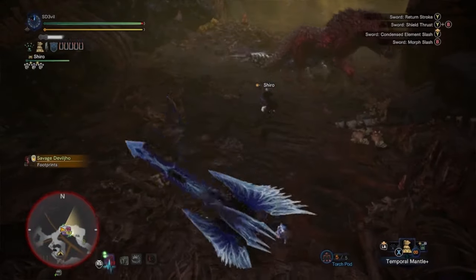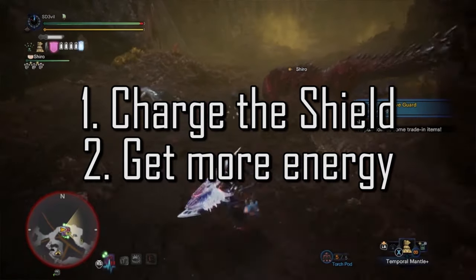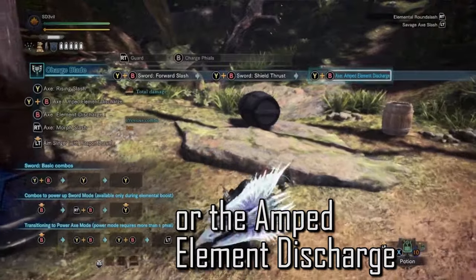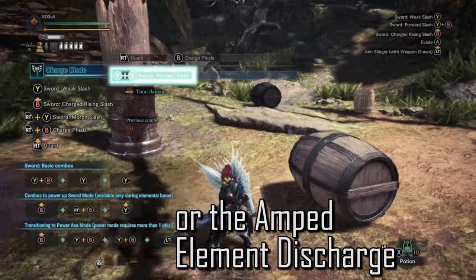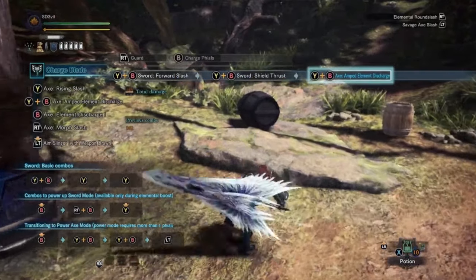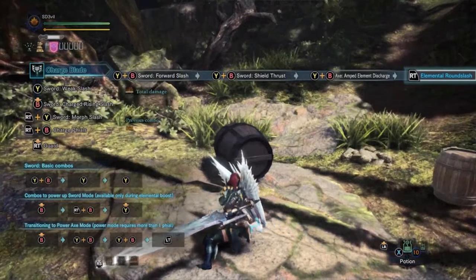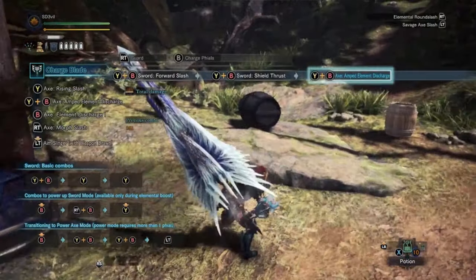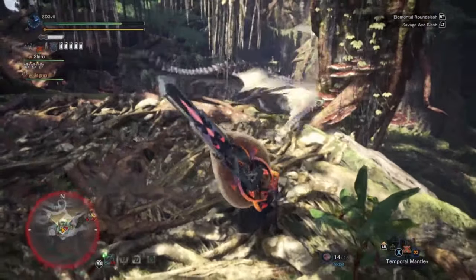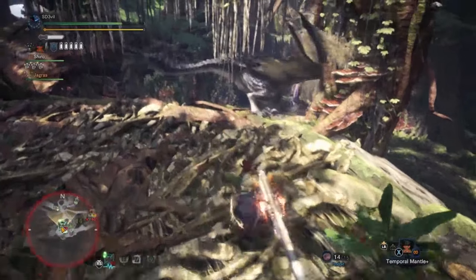Now that I've stored that energy into my phials, there are only two options left: I either charge up my shield or I get more energy. To charge up the shield, you need to perform the Super Amped Elemental Discharge and then press R2 or RT to charge the shield. There are multiple ways of doing this. I mostly spam Triangle+Circle or Y+B to get to the Super Amped Elemental Discharge to charge the shield. Another way is to go to axe mode, then press Triangle+Circle or Y+B for an instant Super Amped Elemental Discharge.